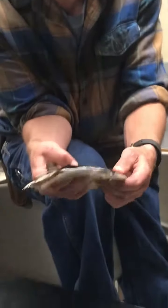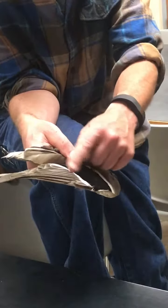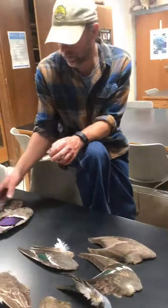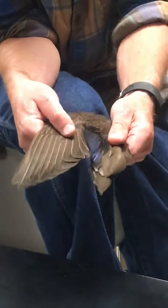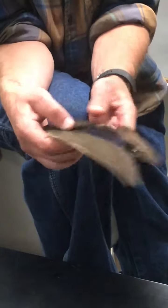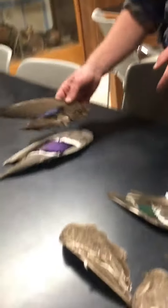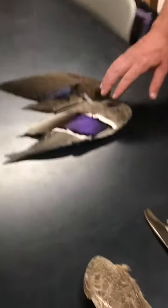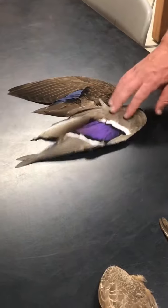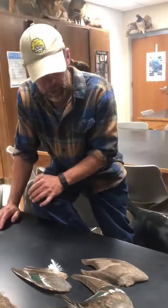Mallard. Purplish-blue speculum, outlined in white. Black duck looks real similar, except instead of outlined in white, it's outlined in black stripes. And typically it's a little darker overall, but the hen — hen black ducks can be lighter too, resembling more of like the hen mallard.